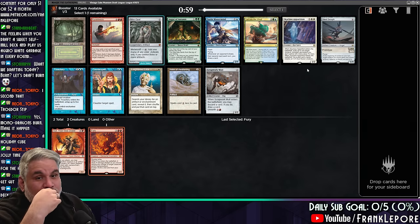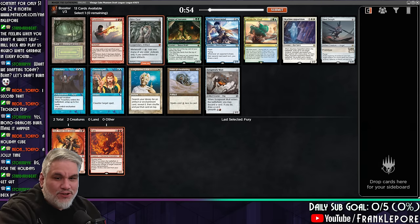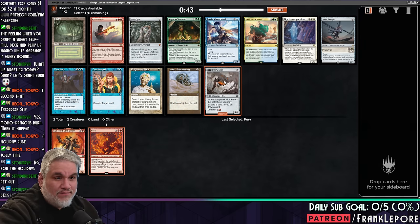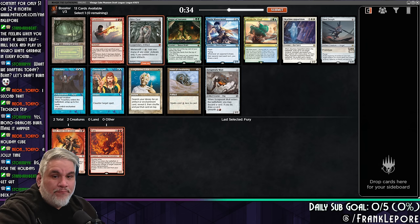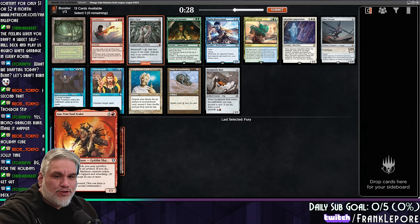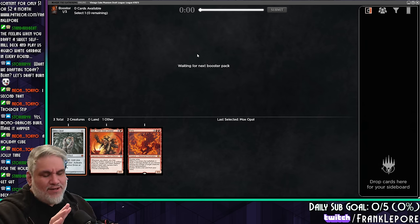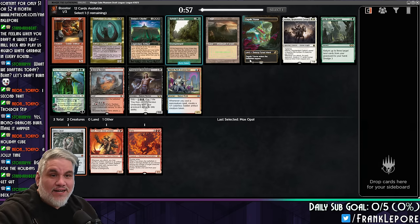Treachery. Counterspell. Mox Opal — I kind of like Mox Opal, assuming we're going to try to get a bunch of little artifacts. Pyrokinesis is new, which is fascinating. Scrapwork Mutts is also fine — cast him, loot, sack him with Gut. This also says whenever you attack, so you could literally attack with a 2-drop after playing Gut on turn 3. I'm going to take the Opal. I don't know if this is correct, but we're going to take cards that are pretty powerful and hope they work out for us.